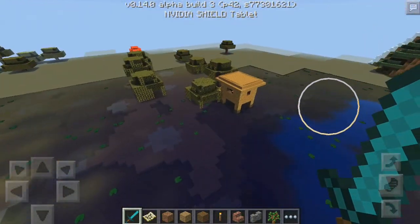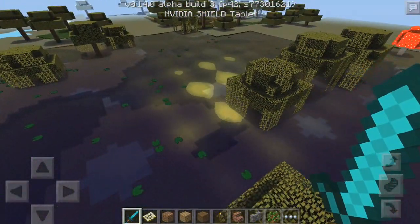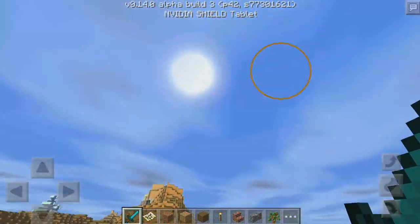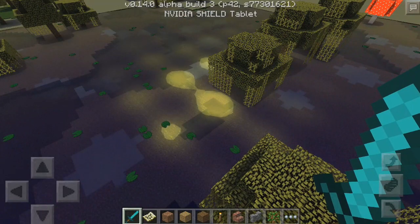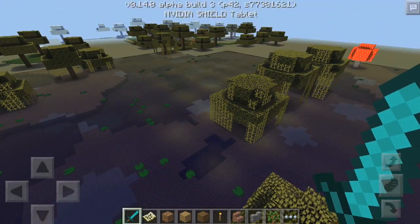There we go, it is right there. Let's jump down. Look at the water! I'm not too sure if that's coming from the sun — there's the sun right there. Not too sure if that's some kind of effect, but that is pretty cool just seeing that reflected in the water.